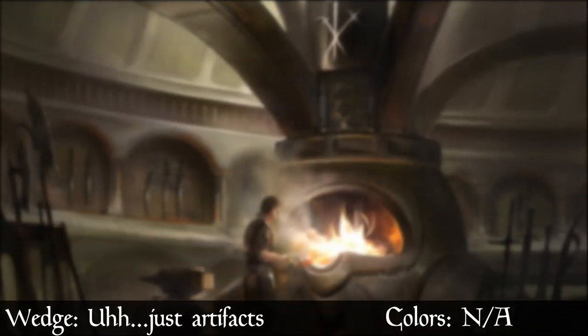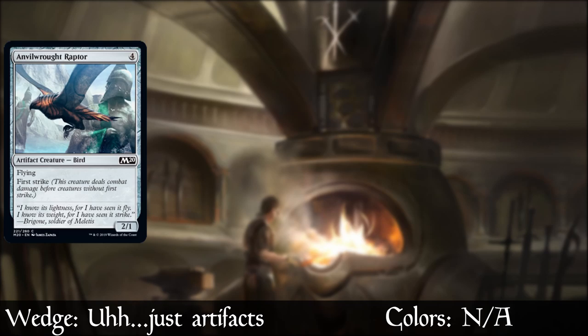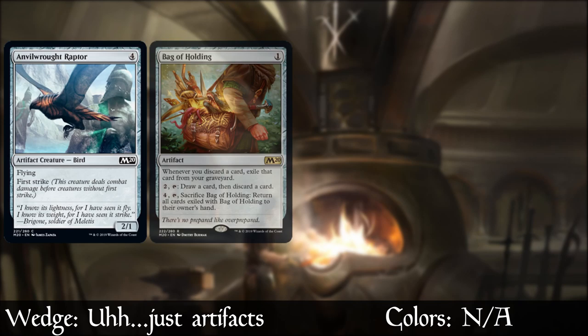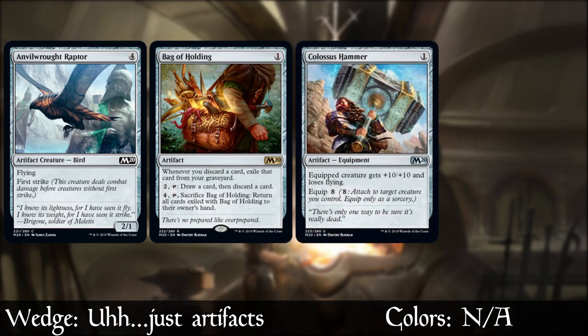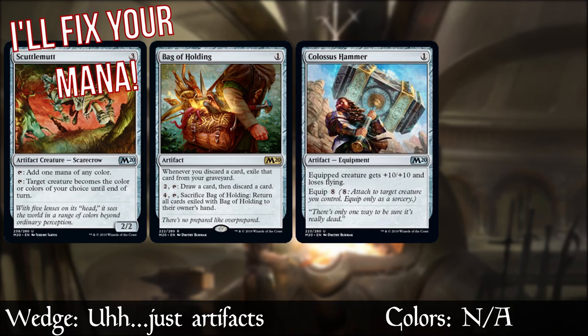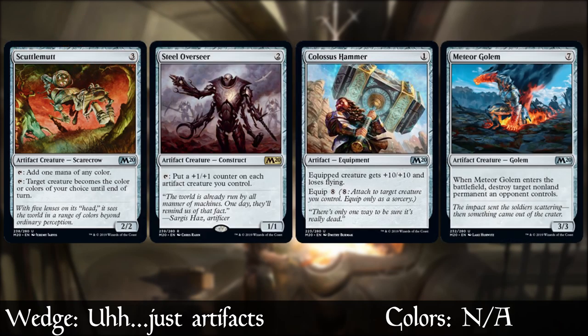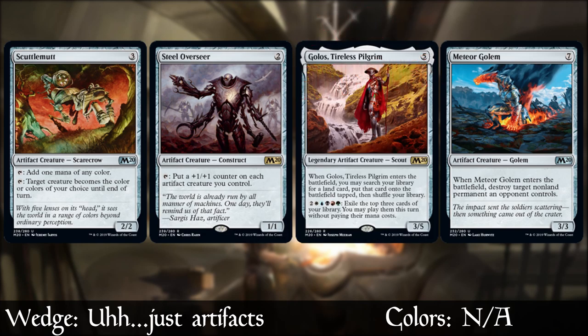Now some artifacts to keep in mind: Anvilwroth Raptor helps in a lot of decks — first strike is great, and being colorless makes it easy to slot into most decks. Bag of Holding is incredibly good and a card advantage machine. Colossus Hammer is legit, especially if you're in that go-wide deck. Meteor Golem is always good as a top-end curve filler. And I've liked Steel Overseer even by itself, because it can keep pumping itself every turn — it's a great blocker early on and only gets better the more artifact creatures you play with it.